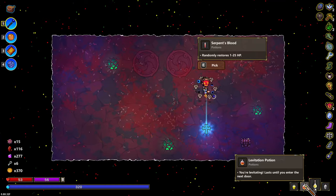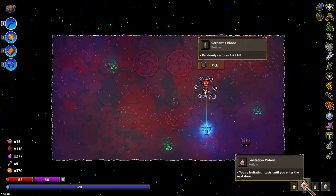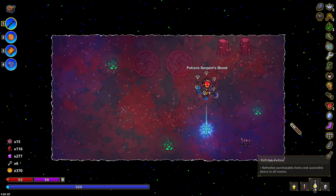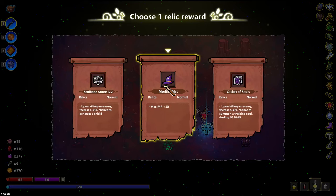Refreshes purchasable items. That one is good for the devil deal. I should be using Midas. Levitate — might matter. Could it matter? So far it's never mattered. Forget levitate. I'm gonna take max mana.